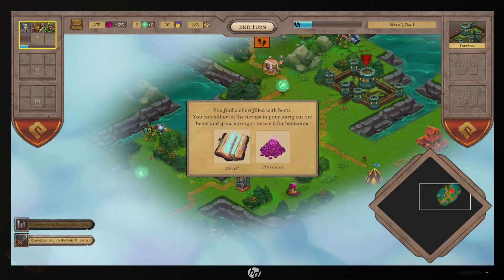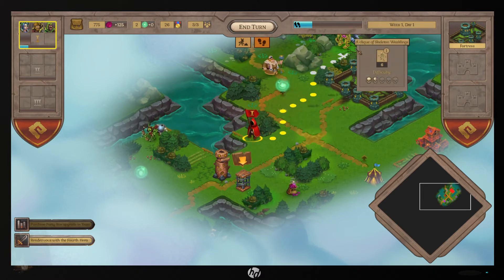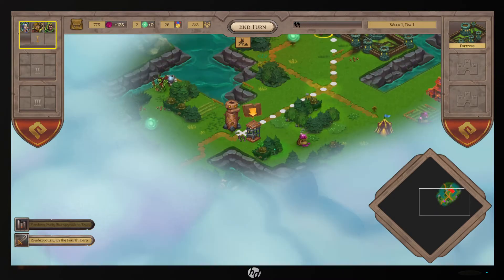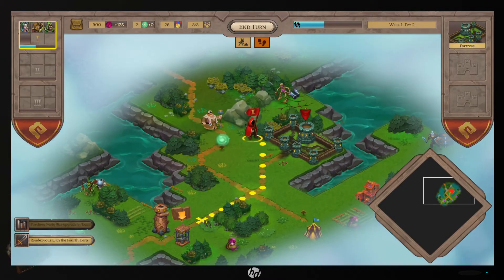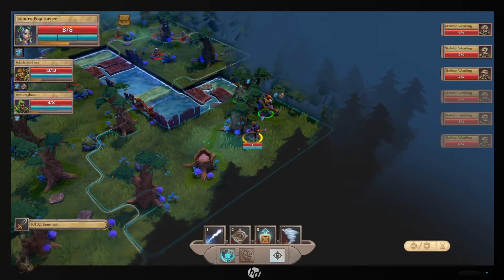25 points is not very much. Padded armor — why is the difficulty so high on that one? We actually gotta fight that guy. Iron gloves. I think I'm going to go after that skeleton first, but now it won't let me walk anywhere — I guess I have to end turn. There we go. Battle — let's fight!